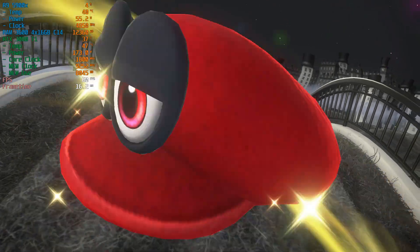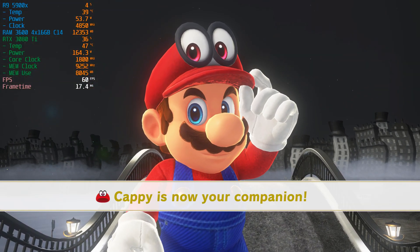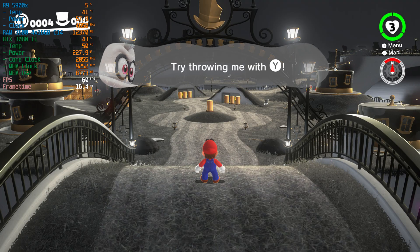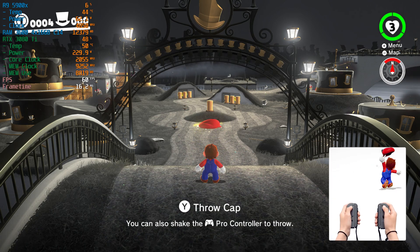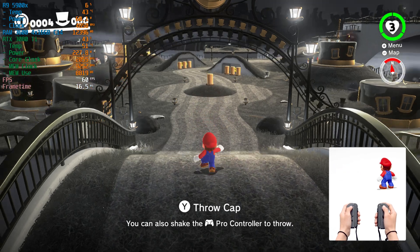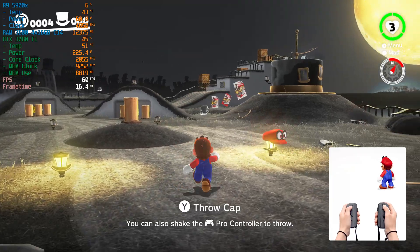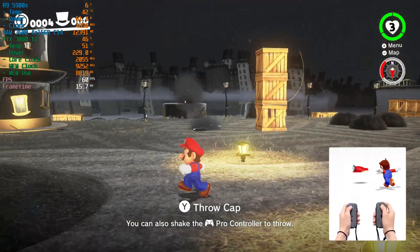Finally, under Graphics, I'm using the Vulkan API. I have Use Disk Pipeline Cache and Use Asynchronous GPU Emulation set on, as well as Accelerate ASTC texture decoding. The game is of course being run under full screen mode, 16x9 aspect ratio. Internal resolution is set to 4320p — yep, that's right, 8K!